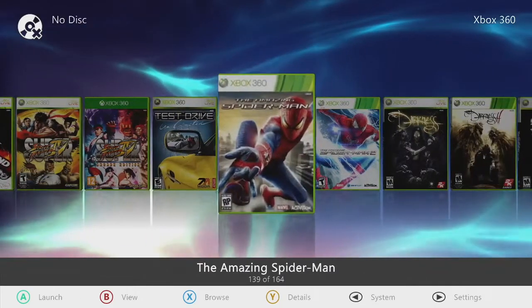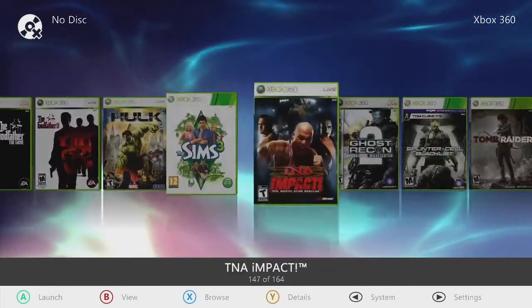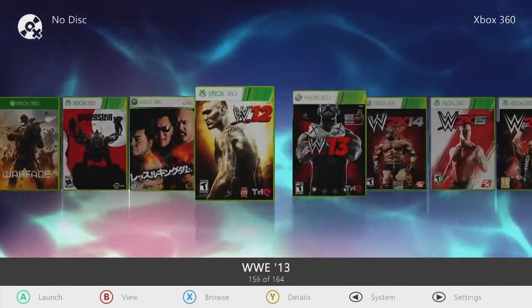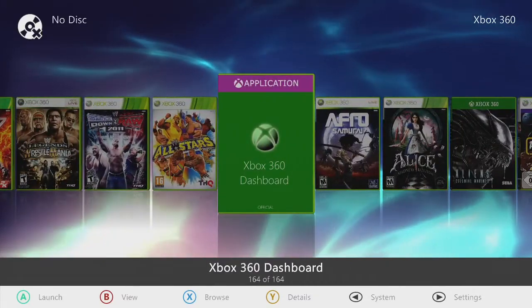And then of course you got more Spider-Man, more Darkness, Godfather on there, Hulk, Sims, TNA, Splinter Cell, Tomb Raider, UFC, Wolfenstein, more wrestling — you got a ton of stuff on here. So there you have it — that's just the Xbox 360 compliment.